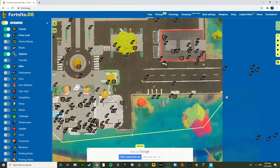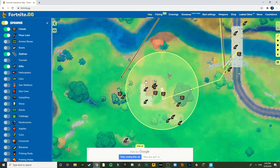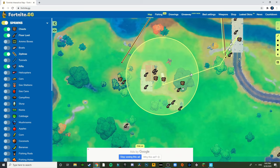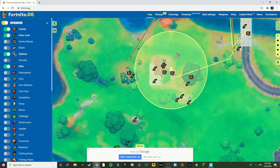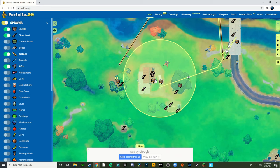The next routine is a little bit more risky because people might drop here. It's this little Stark area — this was before the Stark Industries island came to Fortnite. What you do is drop on this truck, go loot that chest, and loot the pallets — I'm not even sure if there are pallets or not.